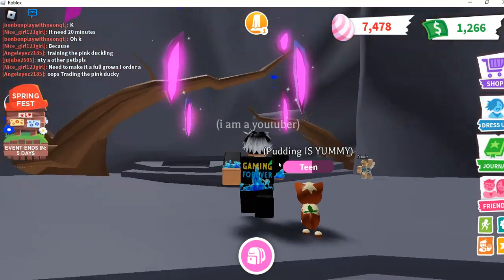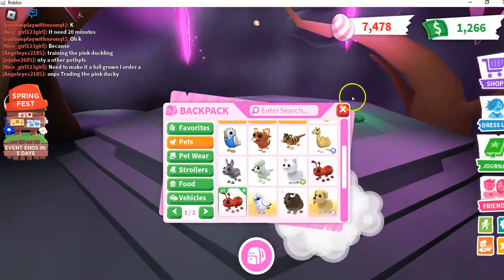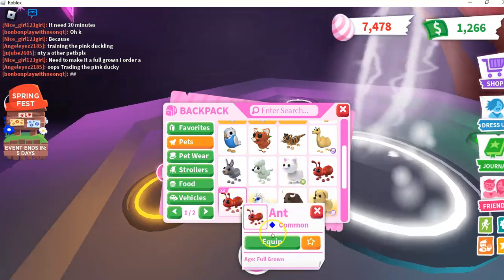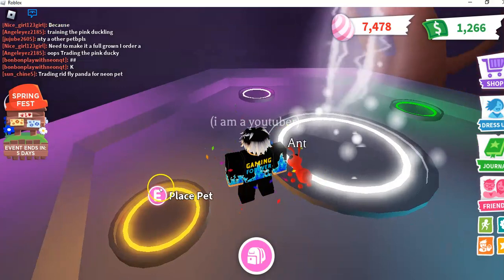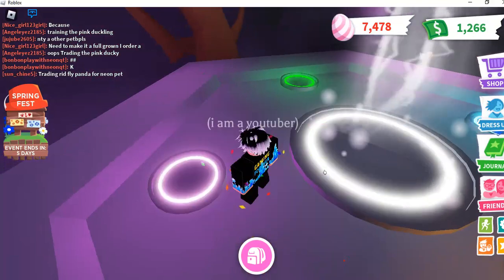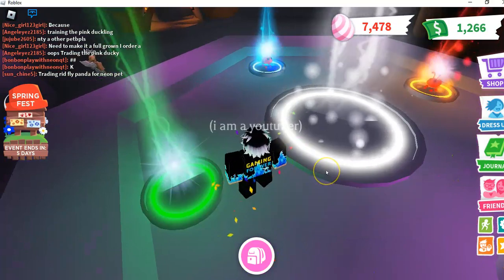As you can see, you take out your pet — one of them — then you place one right here, then place another one. Like I said, you have to be full grown, all of them. Then put one here.